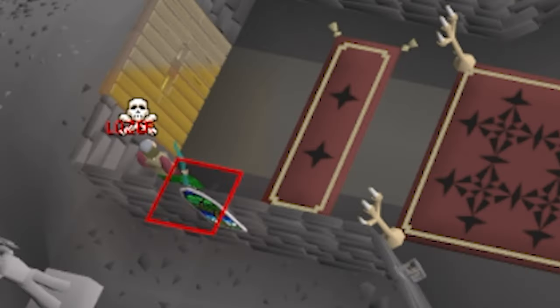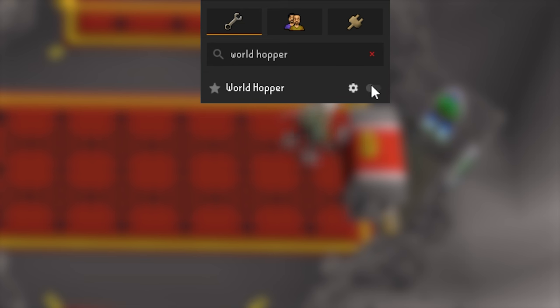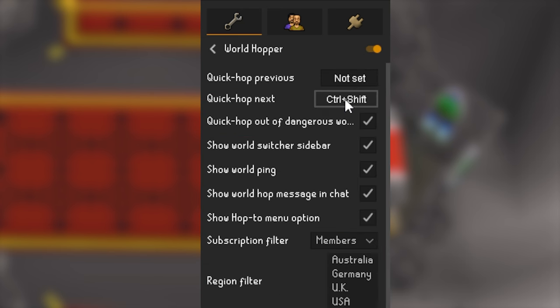This makes PKers a lot more visible and also shows names on your minimap instead of white dots. Finally, enable the world hopper plugin. Set a shortcut to quickly hop to the next world, and also modify the region so your hops aren't as predictable.